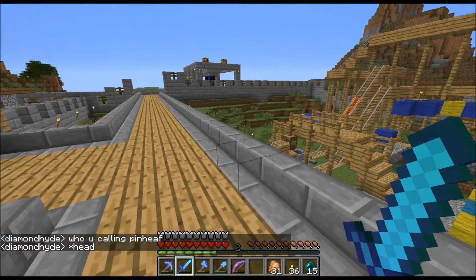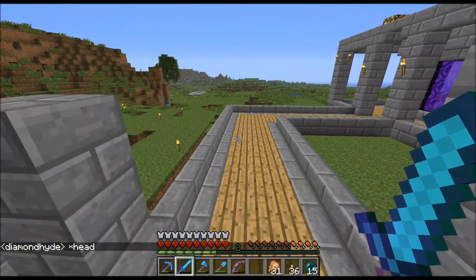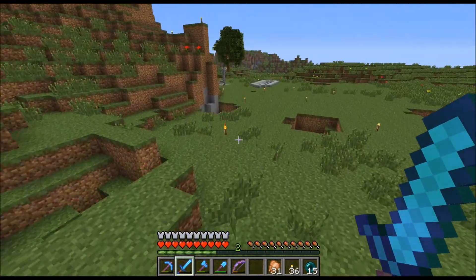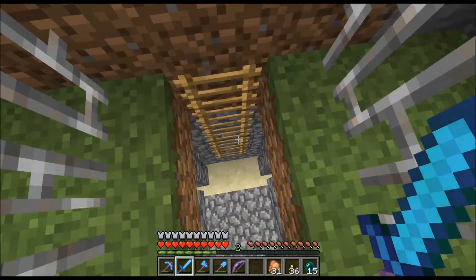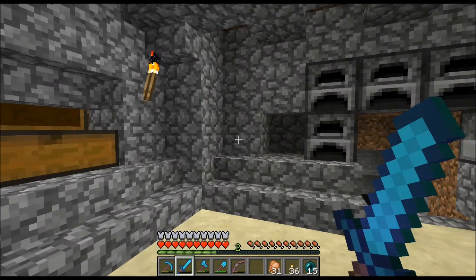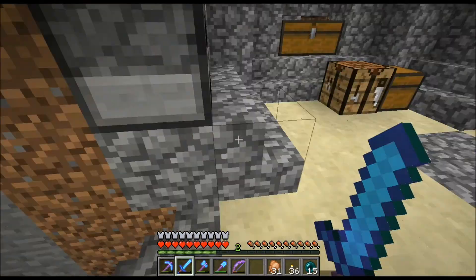DiamondHide gave me his old base. This is his old base - we worked on it together and he's like, well I don't really want any of it, so he gave it to me. I own all rights. There's not too much goodness in it, not really goodness at all. This is some nice building though.